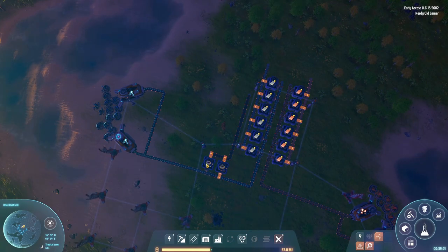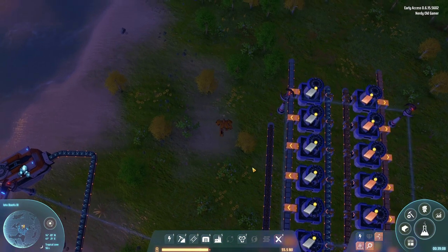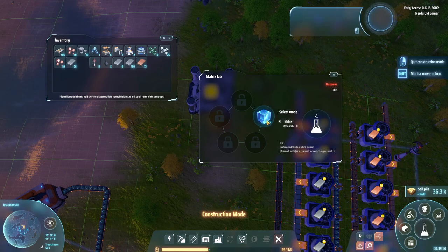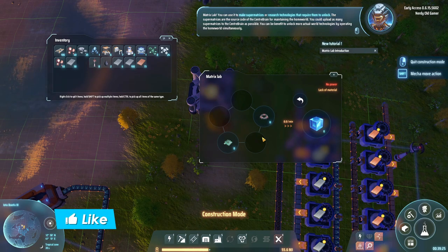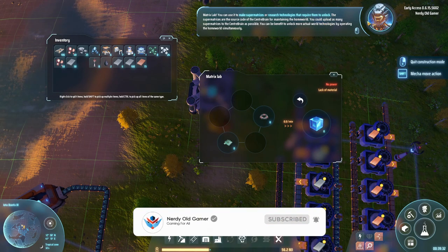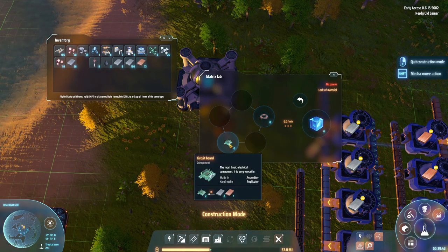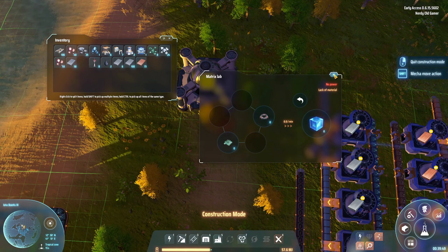Last time we got iron ingots melting, copper ingots melting, and magnets smelting - so that is all going now. We want to get research going with our matrix labs. If we stick down a matrix lab you'll see that you can use it to make super matrices or research technologies. The super matrices are the source code of the center brain for maintaining the home world.